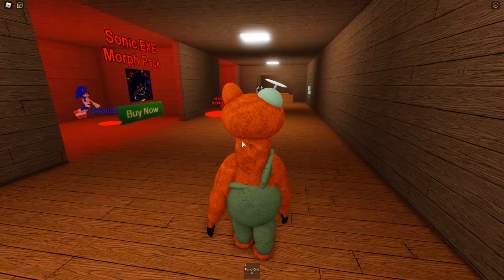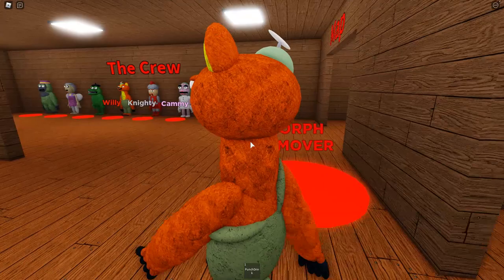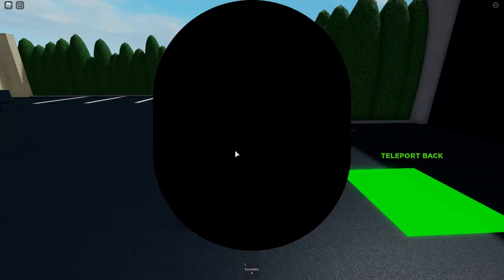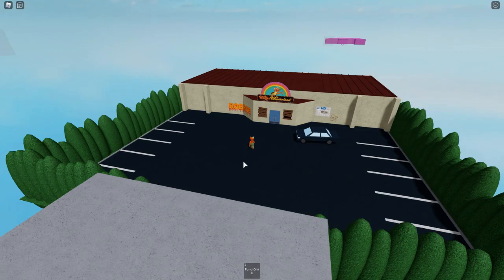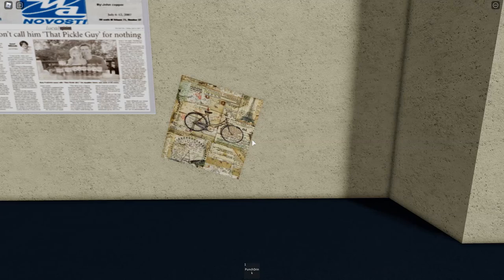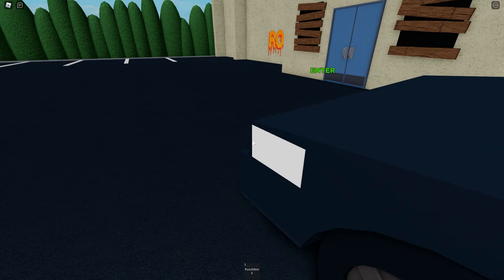We're actually going to go ahead and explore the map a little bit. I figured we could do that as Willie, but I accidentally hit the morph remover. There are two maps — one covered in blood and one that is not. I'm going to go to the one that is not covered in blood. It's like a big newspaper article — they don't call him the pickle guy for nothing.